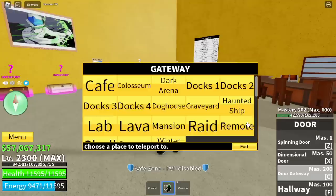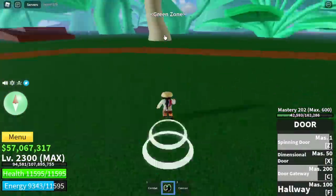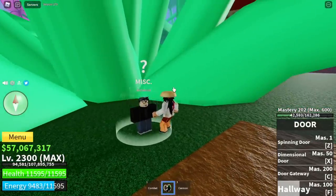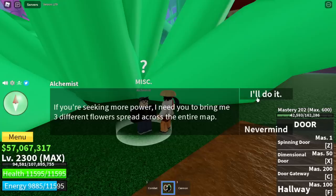Now we have the Human Race, so I'm going to show you how to get V3. First, you need to go to the Green Zone and look for the Alchemist. It is located here, and this Alchemist will ask you to look for 3 flowers. I'm going to show you all the locations just once. Make sure to pay attention.